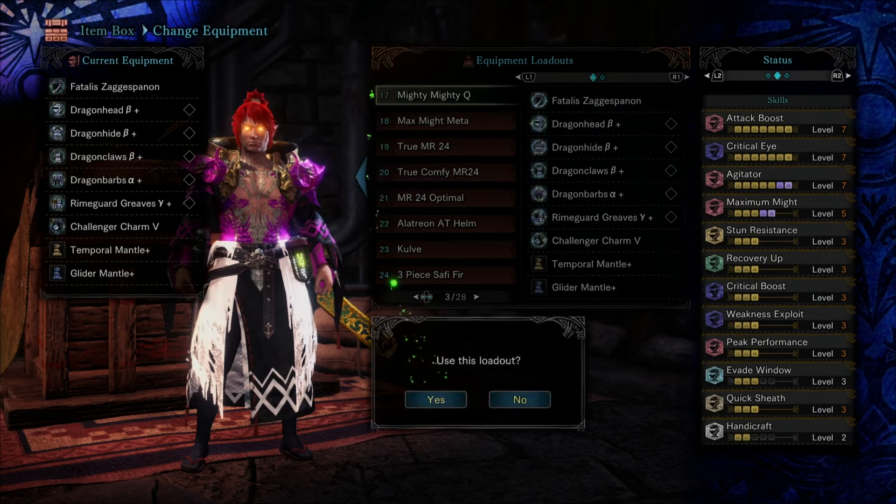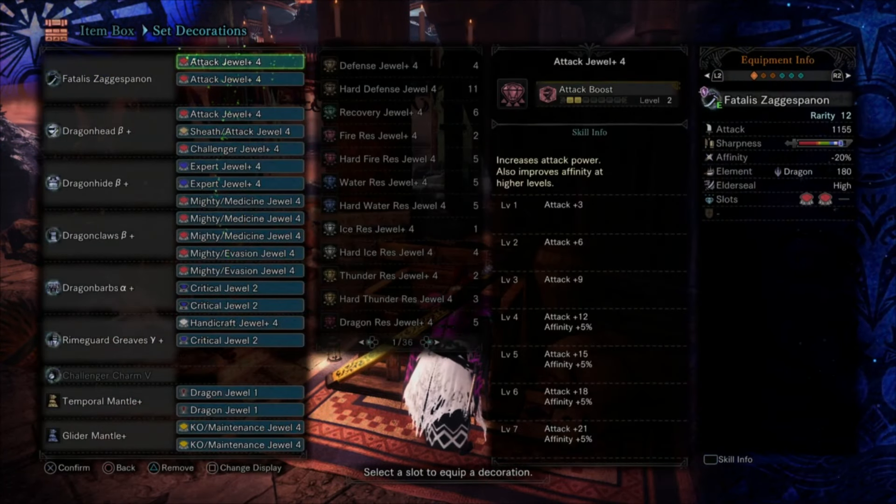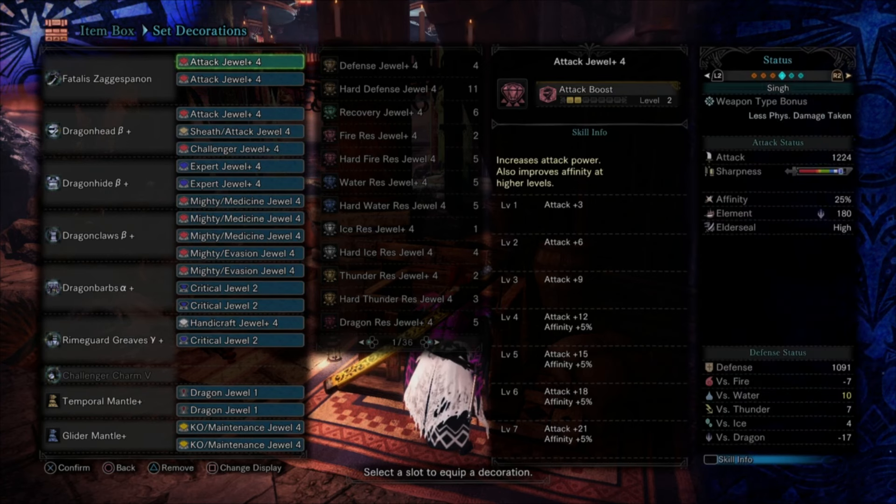One of the biggest builds most people run with their Fatalis set is a Maximum Might set. This is my Maximum Might quality of life set. Now you'll have all your regens and augments available — slot in one Affinity, one Health Regen, and one Element Up. You'll have a base 25% affinity plus 40% from Maximum Might plus 50% from Weakness Exploit — about 115% affinity maximum.